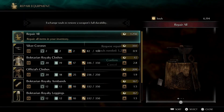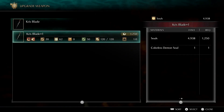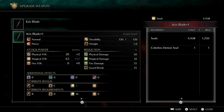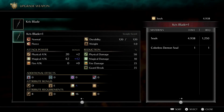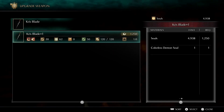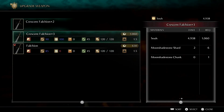We'll go ahead and repair everything while we're here, then look at upgrades. The Crescent Blade requires Colorless Demon Souls — you gain extra attack, and the scaling shows on the magic scaling side. However, this won't affect the bonus that amplifies damage dealt and received by magic. If we upgraded it, all we'd gain is more melee, and that's not what we carry the Crescent Blade for. We'll save that Colorless Demon Soul for boss weapons later.